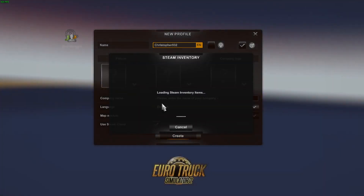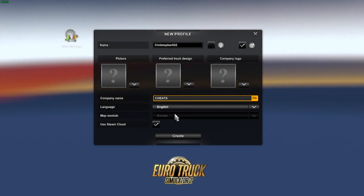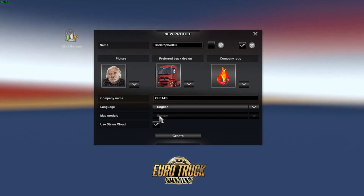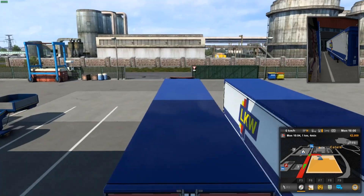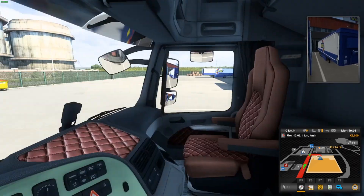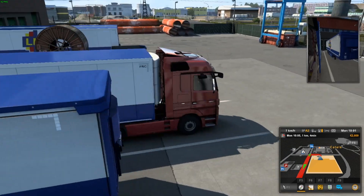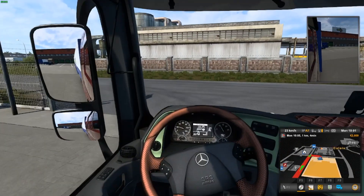What we want to do here is just create a simple new profile and basically load everything up as if you've only just started playing the game. We've got this truck — let me tell you, it's horrible. I really don't like it. However, all we need to do here is just complete our first job.